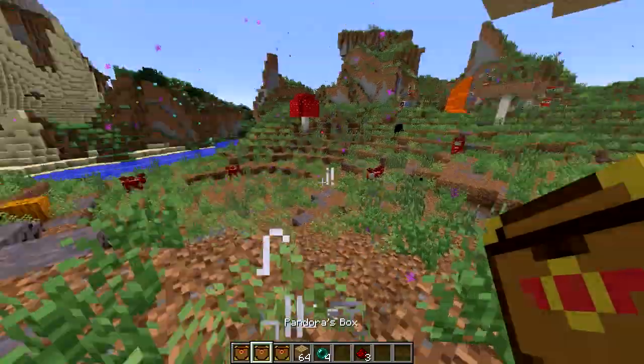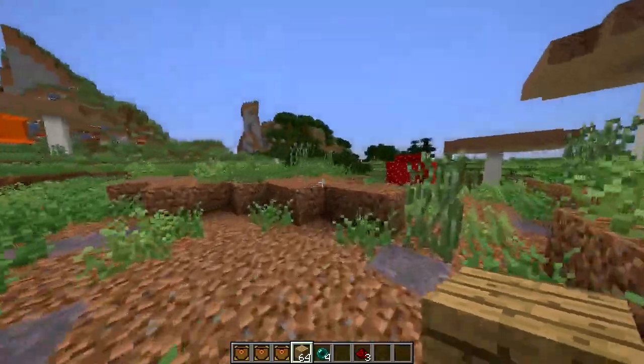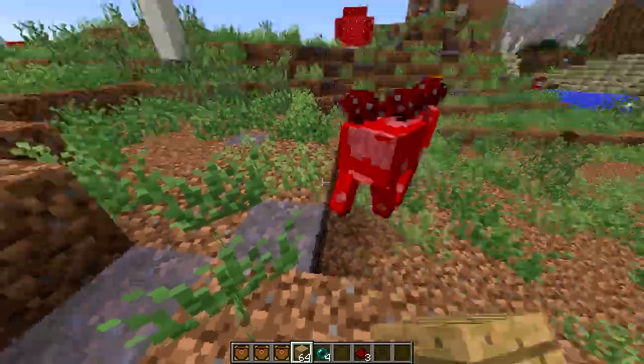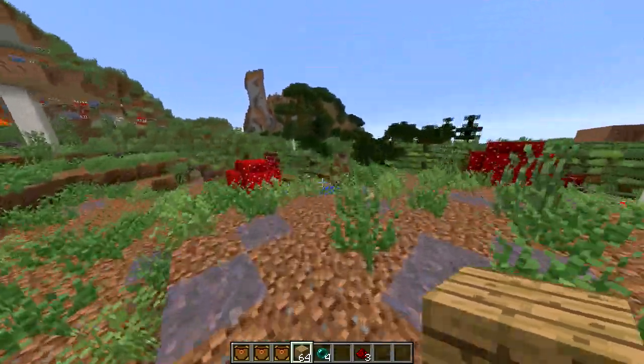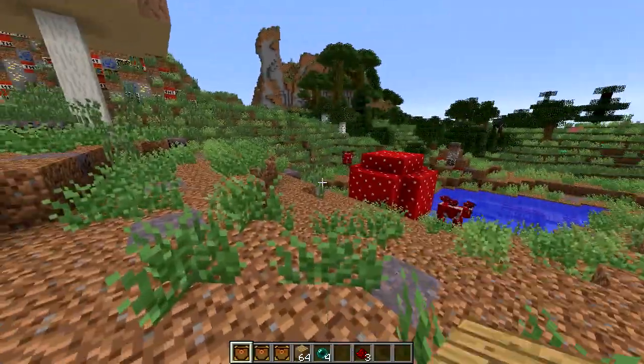Let's use it again. We've just created a mushroom biome — look, we've got mushrooms everywhere, we've even got some mooshrooms. That was an interesting one. You can see there are massively terrain-changing ones that just change the whole terrain around you.